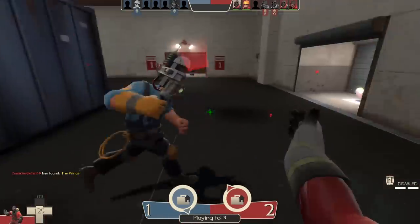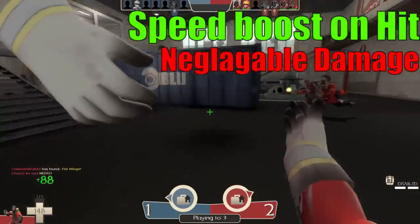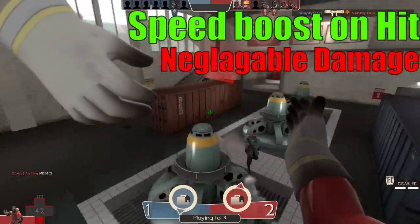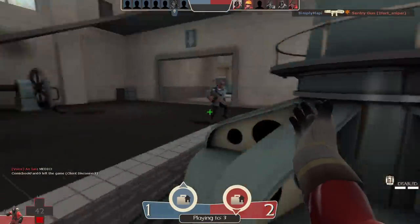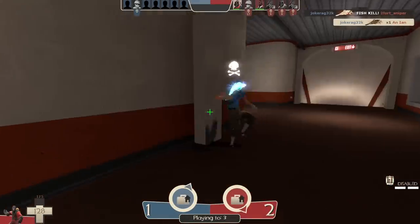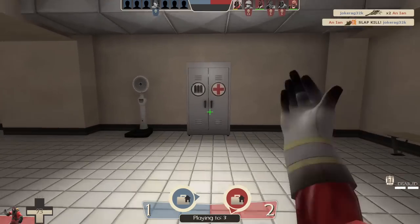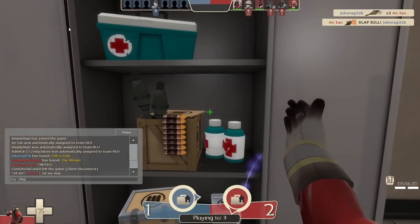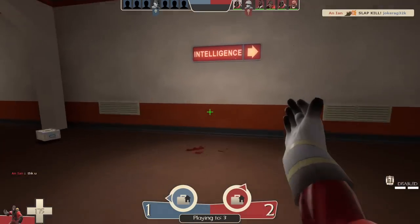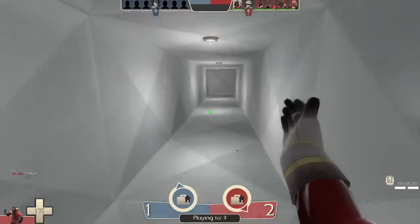We will start with the Hot Hand, since that's what Yinz voted for after all. At the cost of a 20% damage reduction, you gain a speed boost for every hit you successfully land on an enemy, and much like the beloved fish on Scout, every single hit you land will show up on the killfeed, regardless if it actually gets a kill. However, unlike most melees, the Hot Hand's animation divides damage per click into two slaps, one forward and then a backhand slap.